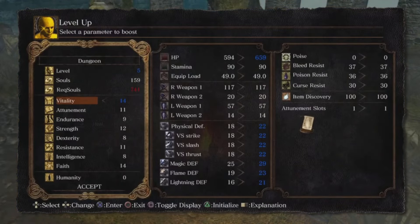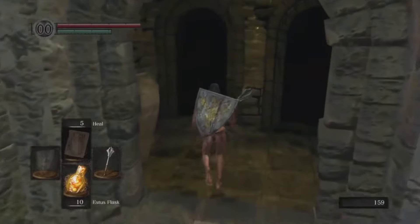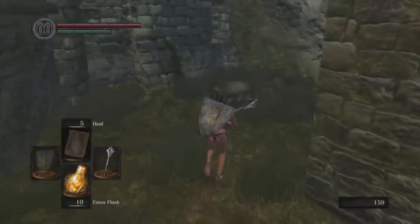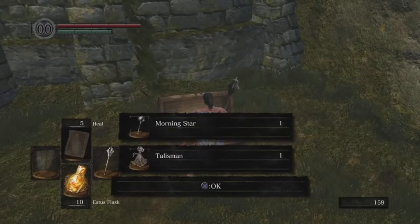Once you get to Firelink Shrine, make sure you upgrade your vitality a little bit, then go around and pick up all the drops in the area as well as in the graveyard.